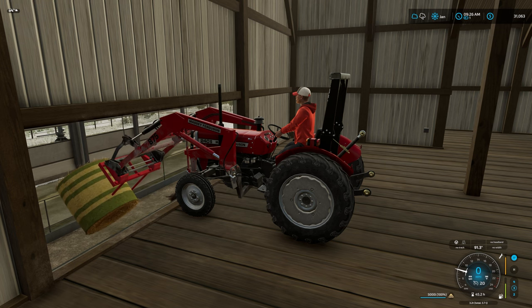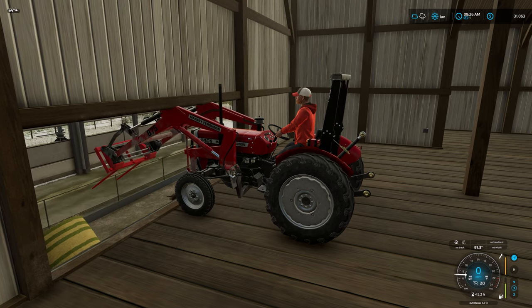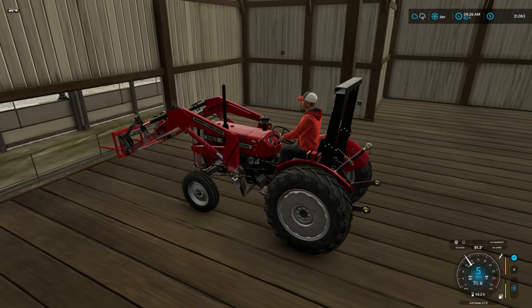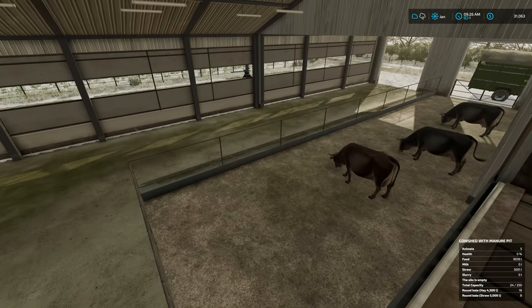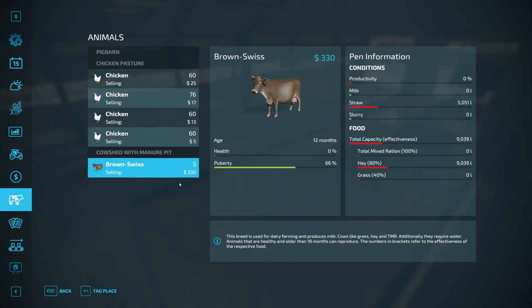This will be the only bale I do this way. If we need to put any more straw in, I'll definitely get a blower. For testing purposes, let's see if this works. If it doesn't, I'm going to have to get down there and use super strength to get this bale out of the pen. It did work! Let's see what we have going on. Alright, let's open up the animal menu - they have straw in the pen and hay. We're good to go. Fantastic.